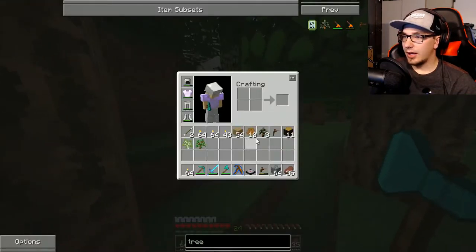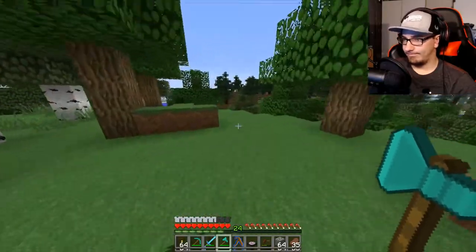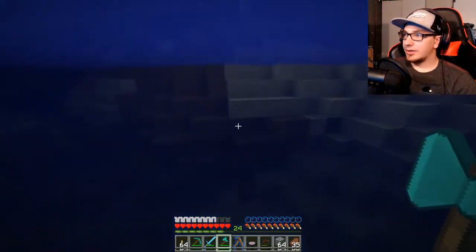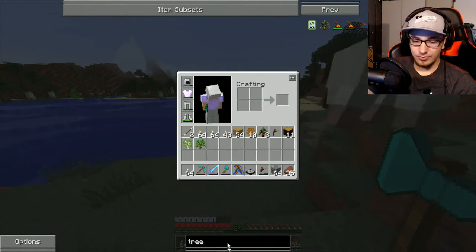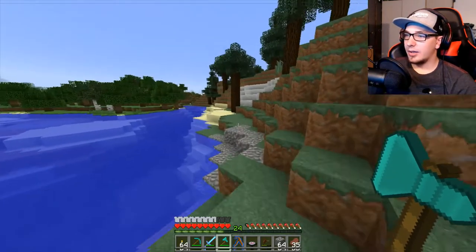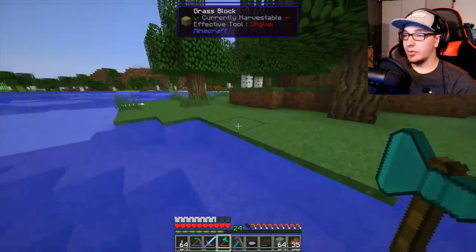We do have saplings for this, and hopefully that's enough rubber. We'll see. If not, I guess we'll have to just grow these trees that I got until we have enough. Because I really want to have that macerator. Because then we can macerate the — was it yellow ore or whatever it's called? It gives like 4,000 EMC per one of those. The macerator pretty much takes one and makes it two, so that would double what I'm getting.